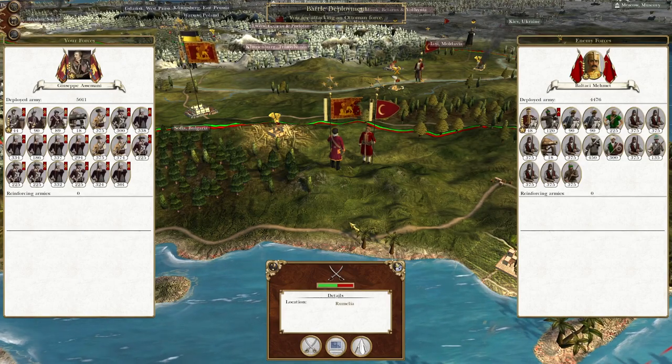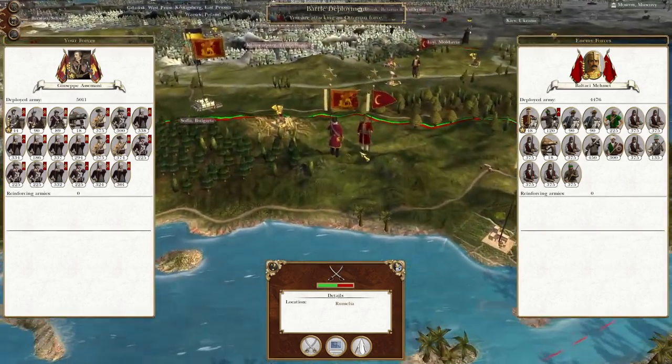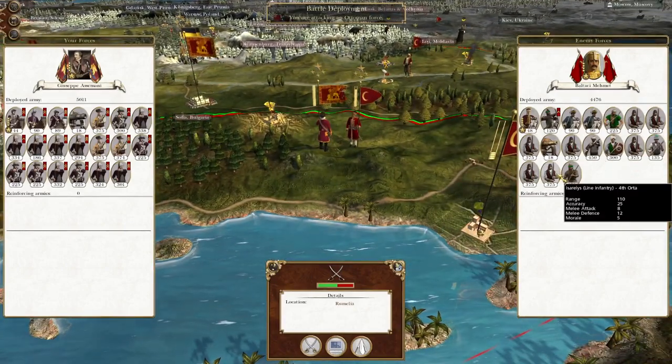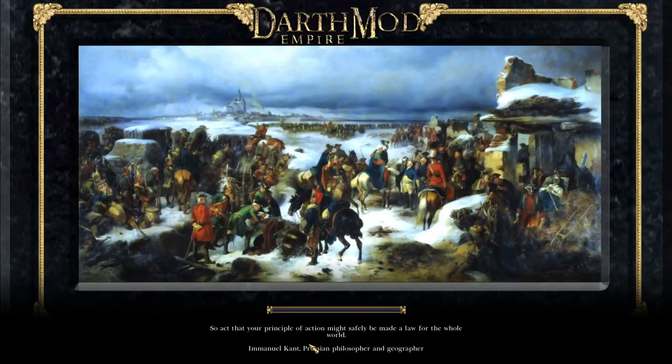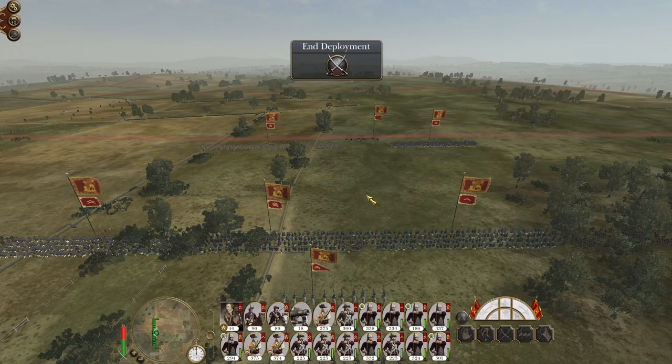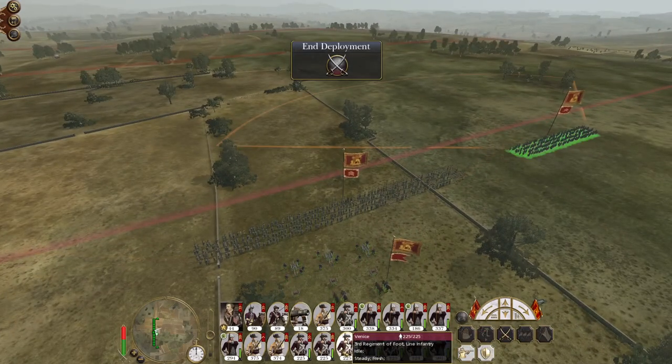What's up guys, this is the Rifleman and I am back to bring you the next episode of my Empire: Total War let's play as the Kingdom of Venice. In this episode we're attacking a full strength Ottoman force bearing down towards Sofia. We want to try and destroy them as much as possible — we need a bit more artillery really, but we do have fire by rank so let's get involved.